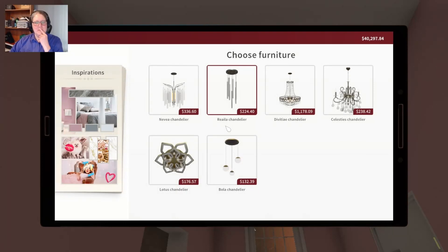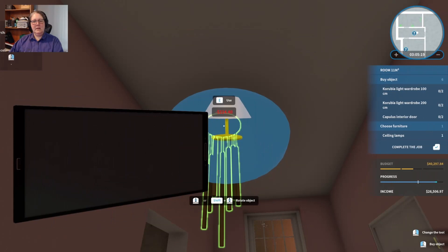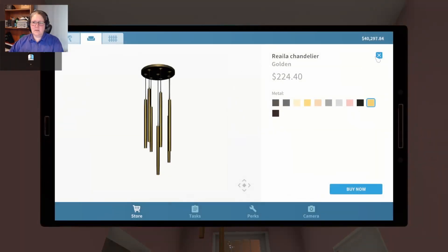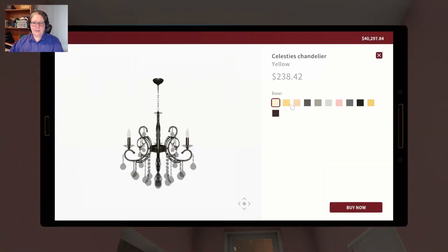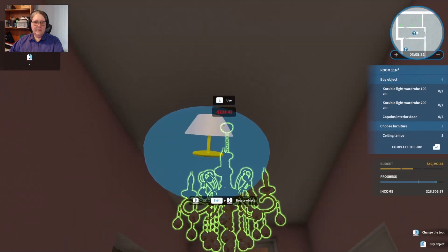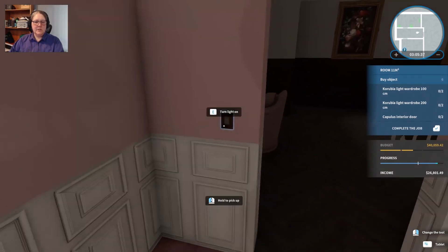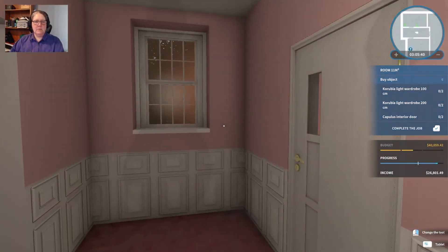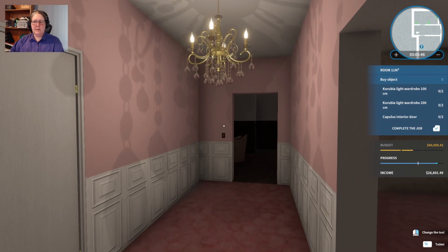Oh, this is just overkill. Let's try this again. The Celesties might hang a little taller. The Divitae is just too big for the room. That's too dinky, that's not princessy. Okay, this one hangs higher - we'll have the higher-hanging chandelier in here, because the other one if you walked in you'd be walking right into it. This one you're only going to brush the top of your head against it.